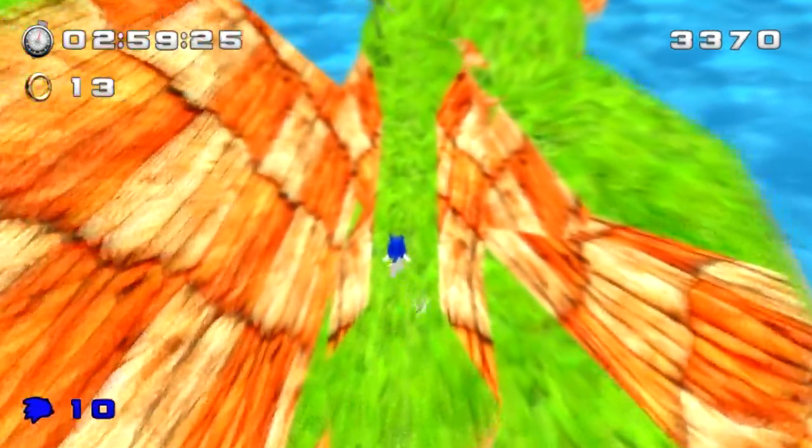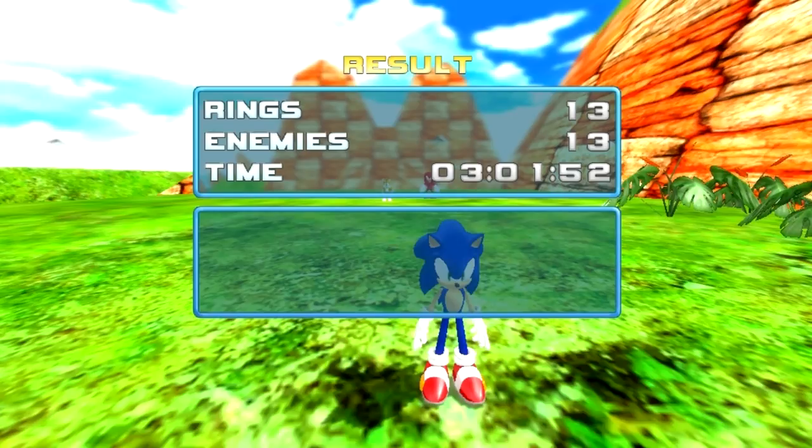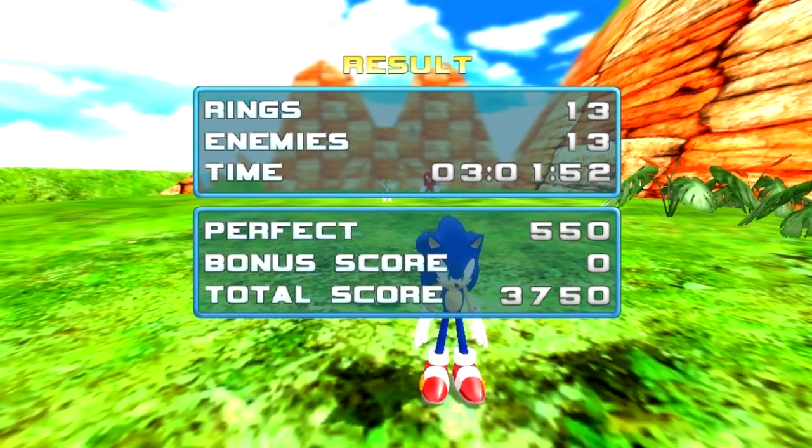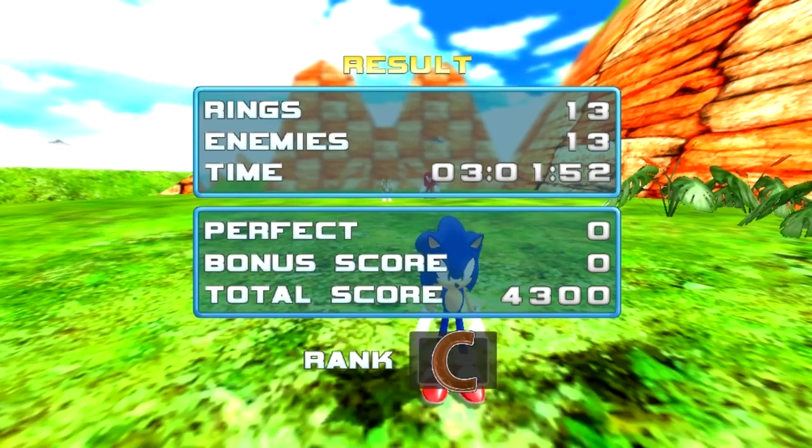We are heading close to the goal ring, so let's go ahead and touch it. You also have a results screen — mission clear! We got rings, enemies, time, perfect, bonus score, and total score. Let's see what grade we got. A C — that's like my school grades! At least we got through the level.